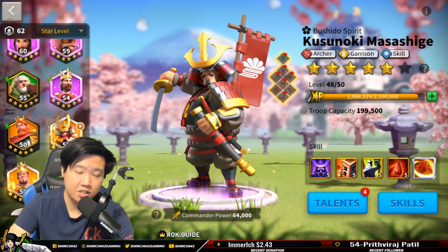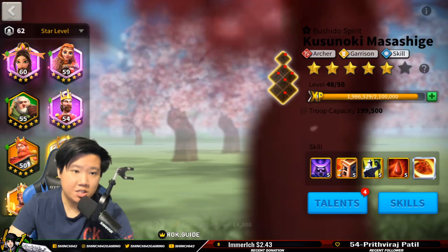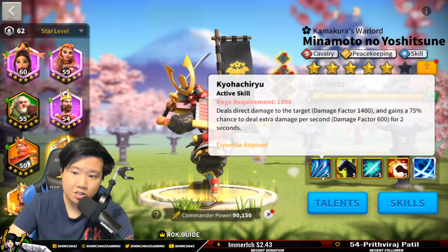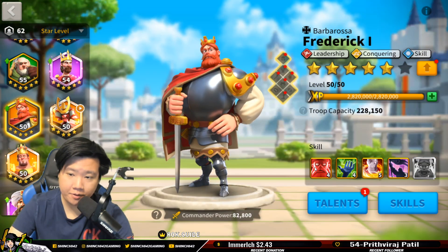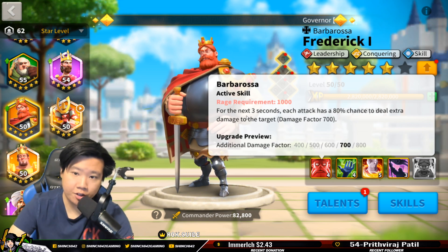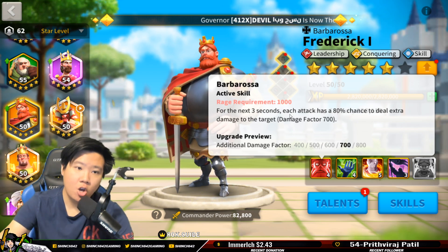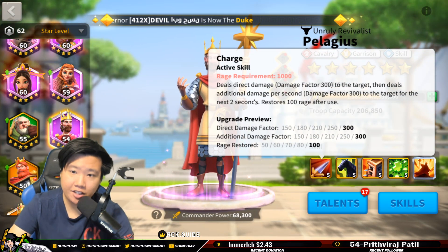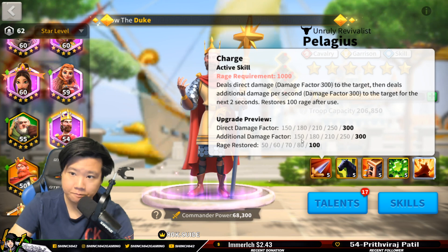Anything that has a one-turn, two-turn damage structure — those are additional turn-based damage skills. Minamoto would also work because it says 'extra damage per second,' so that works with Latent Power. Frederick is another one — 'for the next three seconds' — that also has an effect for Latent Power. Pelagius as well — it has 'next two turns of damage.' So the key takeaway: anything that has a one, two, or three-turn structure will be affected by Latent Power.